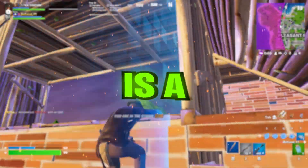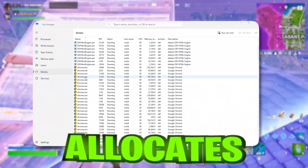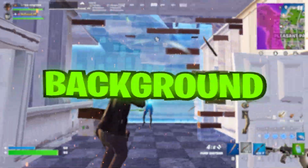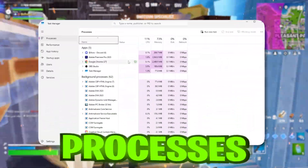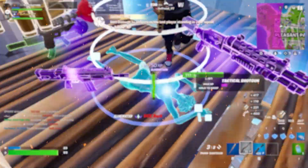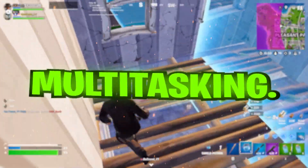Priority Separation is a Windows registry setting that controls the priority given to different system tasks, specifically how Windows allocates CPU resources between foreground tasks, like your game, and background tasks, like Windows processes and other applications. By adjusting this setting, you can influence how Windows balances performance, responsiveness, and multitasking.